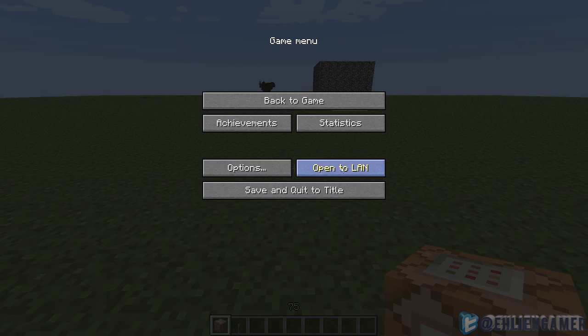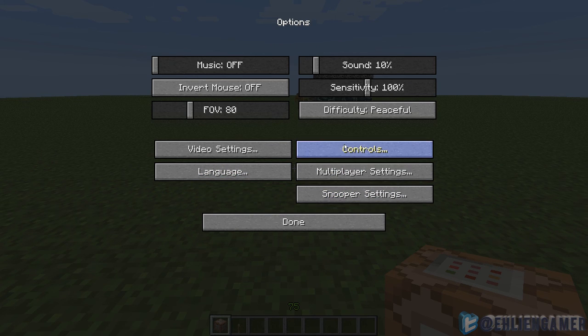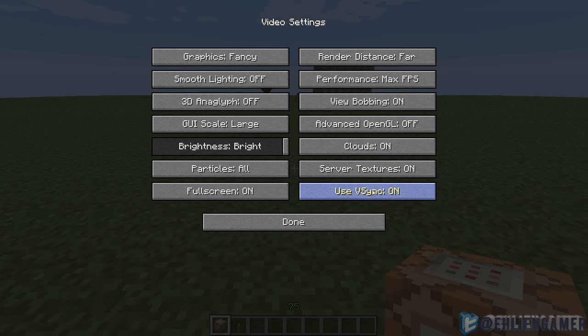In video settings, there's an option for v-sync. V-sync basically drops your FPS to 60 at a steady pace. And also there's a fullscreen toggle.